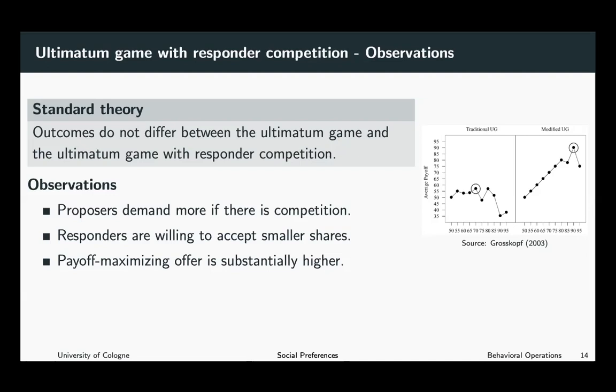As a consequence, the payoff-maximizing offer for the proposer is substantially higher in the ultimatum game with responder competition than in the traditional ultimatum game, as you can see on the right-hand side of the screen. On the left is the traditional ultimatum game. On the x-axis is the share claimed by the proposer, and on the y-axis you see the average payoff connected to the proposal.